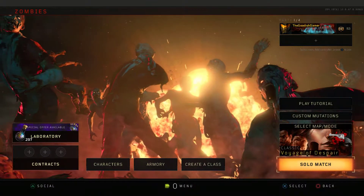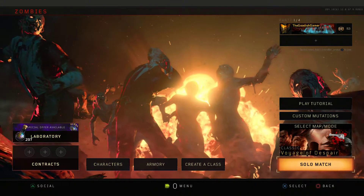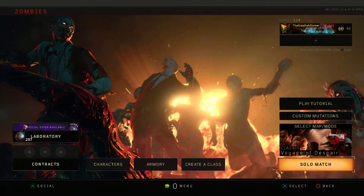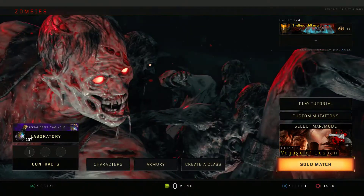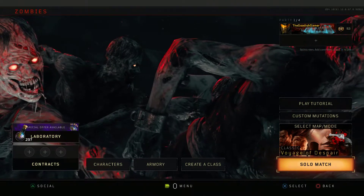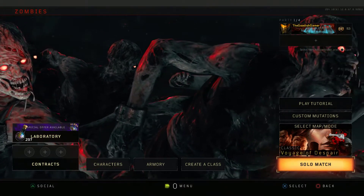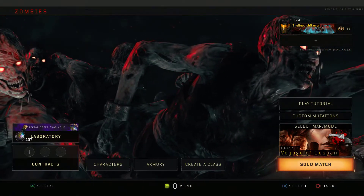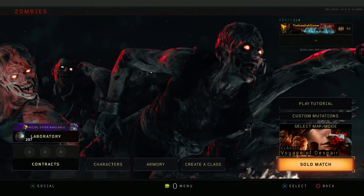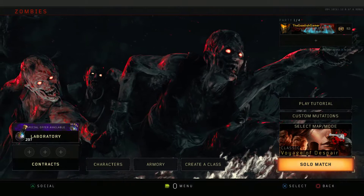Welcome back my YouTube family to another episode of Call of Duty Black Ops 4. Now today we're doing something a little different — we're gonna be jumping into some creepy zombies. Disclaimer before we get going: you might want to run to the store real quick and grab a bunch of Charmin Ultra Soft toilet paper because you will be needing it, as will I. This gets quite creepy.